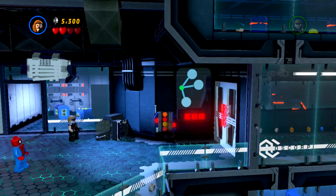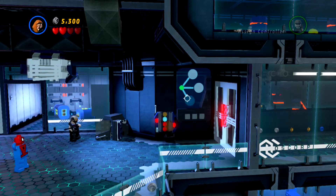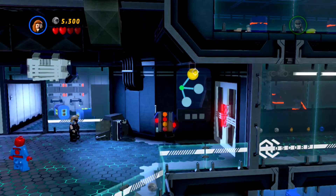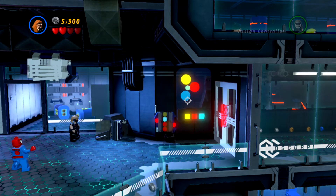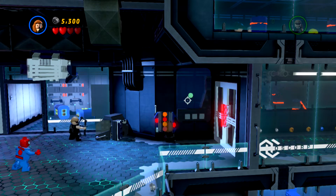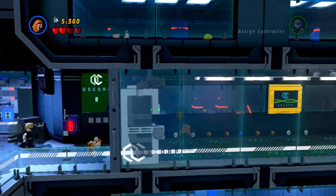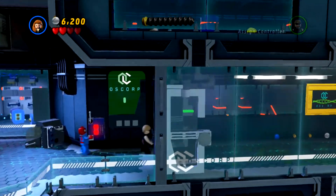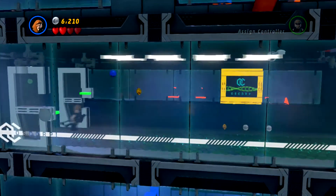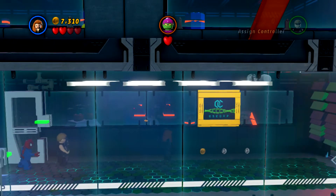Yellow, red, blue — the same combination as before, right? Yellow, red, blue. Alright. Oscorp needs better security, that's all I gotta say. Bonus — all the money! Oh, that's nice of him to open that door for me.